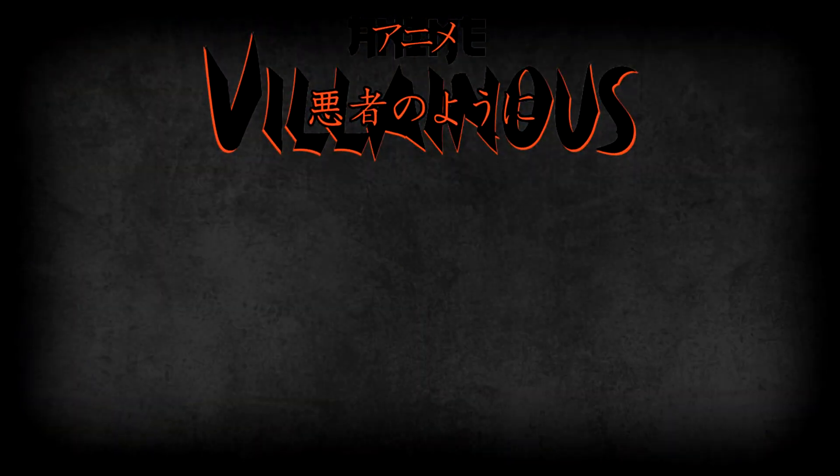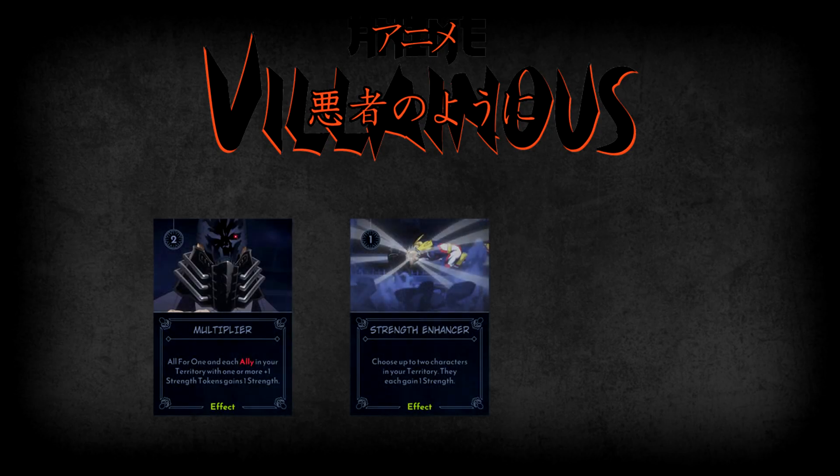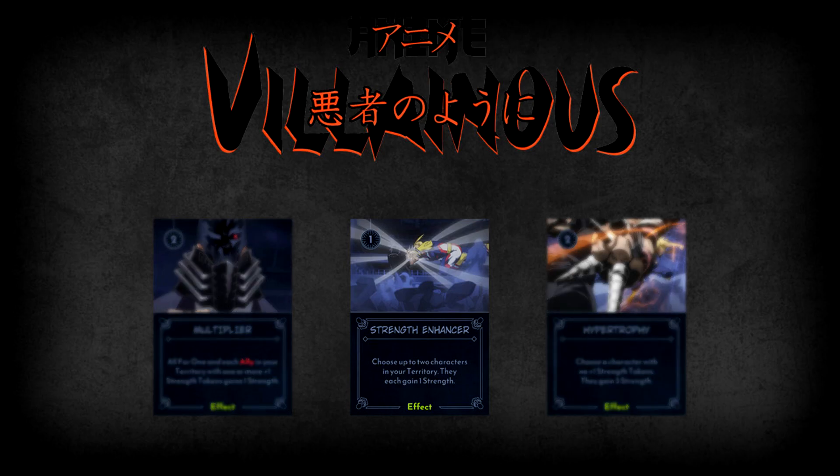First, we have three effect cards, all of which allow you to get more strength tokens out into your territory. Those cards are Strength Enhancer, Multiplier, and Hypertrophy. Strength Enhancer is the most straightforward of All for One's strength-gaining cards. When played, you can choose up to two characters in your territory, and they both gain one strength.